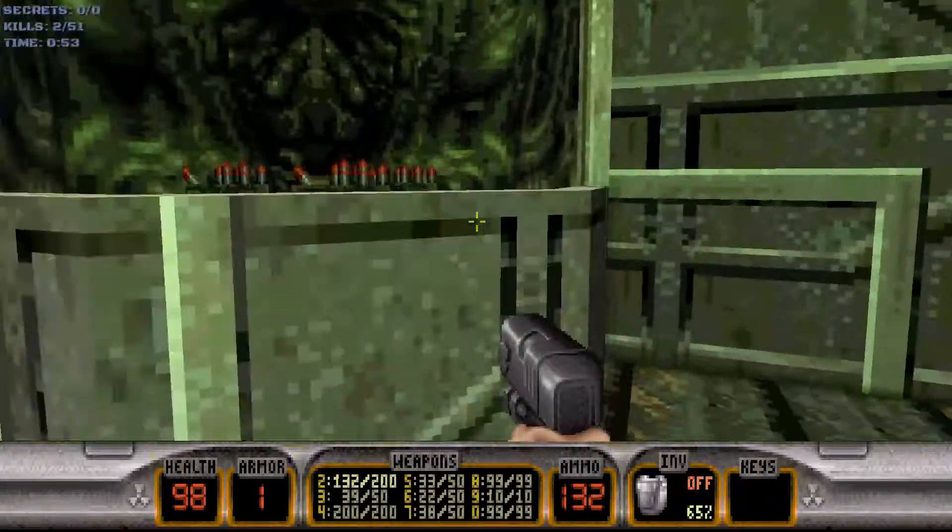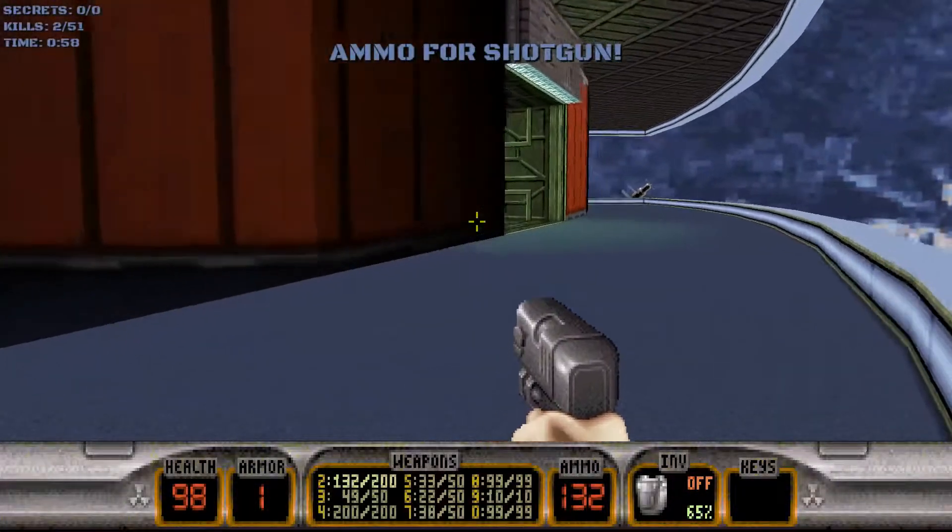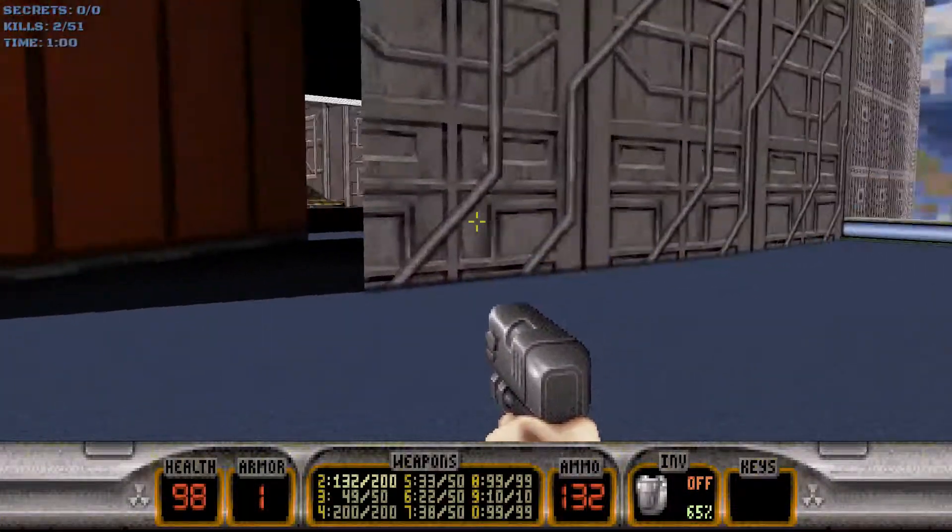We want to flip all of these. Grab all the ammo if you need it. We could use the Devastators if we want — we've got plenty of ammo.